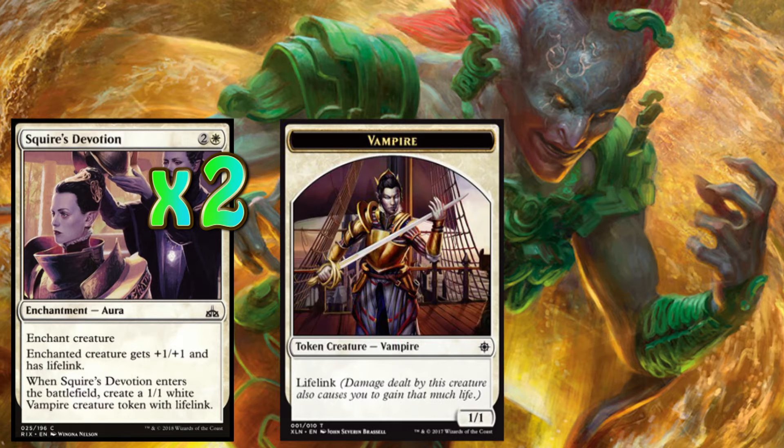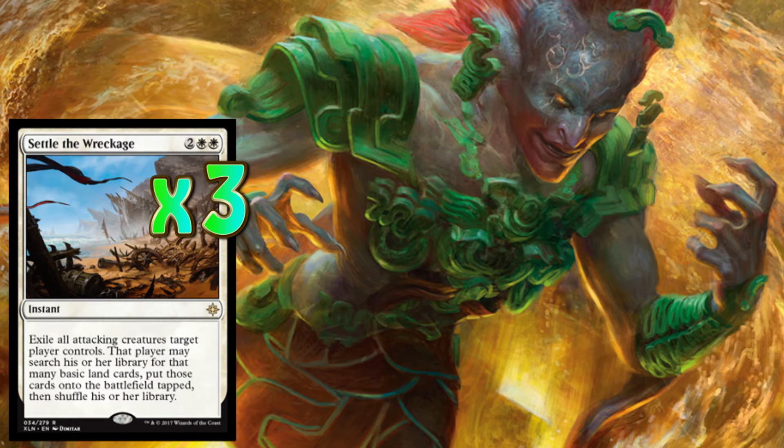Let's move on to the last card in our sideboard and that is going to be three copies of Settle the Wreckage. I love Settle the Wreckage — it is a board wipe for us. It is two white and two others, a four drop at instant speed, and whenever we need it we use it. It doesn't really matter how many creatures we want to remove — the best thing about Settle the Wreckage is being able to play it at instant speed, catching our opponents off guard and removing their creatures. Sure, they can have land — it's not a big deal. If we've got the draw and the removal and the control, it doesn't really matter what they play.